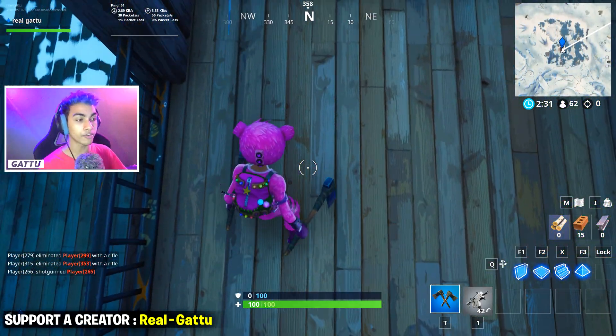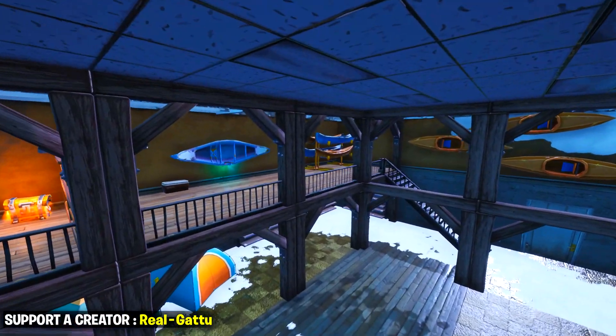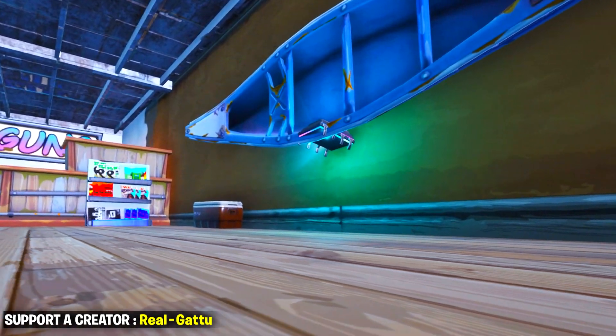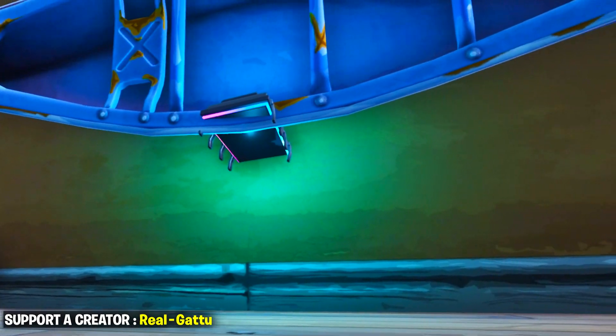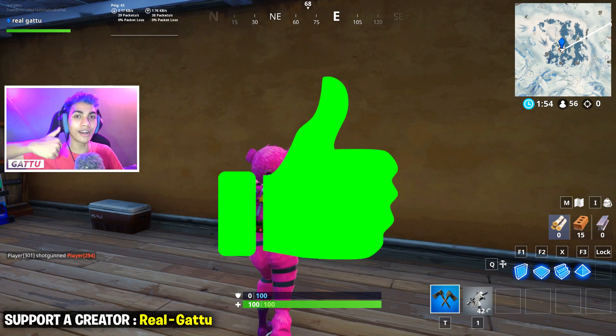As soon as you jump down over here, come over here and look to your right. If you look at the gameplay in the background, sometimes there's going to be a boat or a kayak, and if you break that kayak there's going to be the Fortbyte. So go ahead and break that, and once you do you'll be able to collect Fortbyte number 94 for yourself.